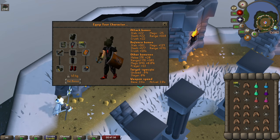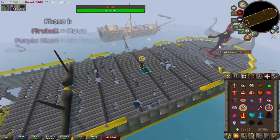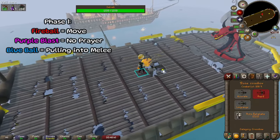You can bring anglers or brews if you really want, but it's not needed. All you want to do is stand around the middle of the boat, pray magic, and shoot the dragon.